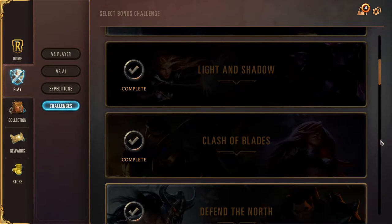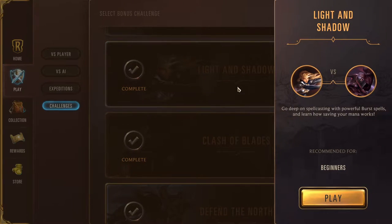Hello there. We're going to play the challenge Light and Shadow, tutorial 4 of Legends of Runeterra. It's Lux against Zed. Go deep on spellcasting with powerful burst spells and learn how saving your mana works.